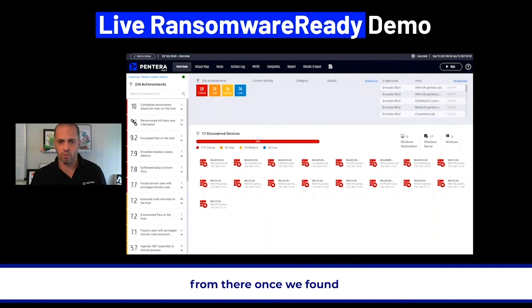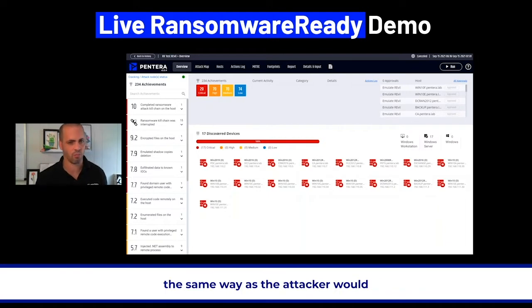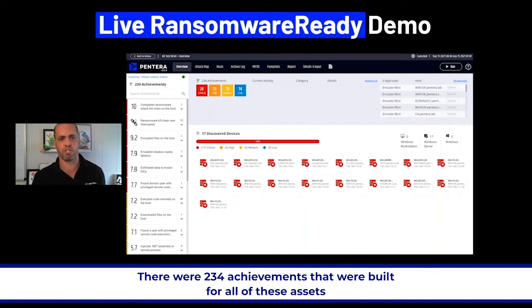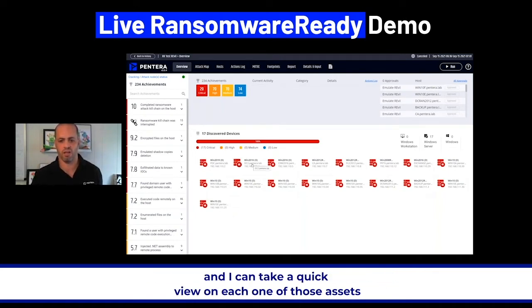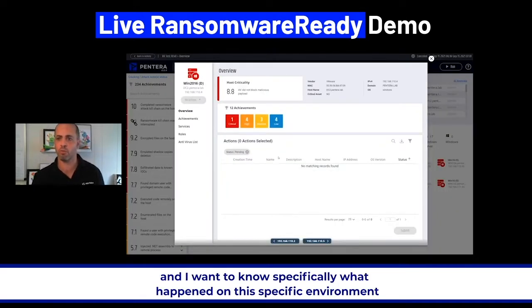From there, once we found those assets, we want to start triggering the attack the same way an attacker would. You can see on the left side there were 234 achievements built for all of these assets. I can take a quick view on each one of those assets because I know this is a critical server, and I want to know specifically what happened in this specific environment.